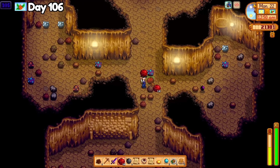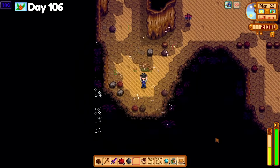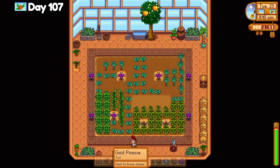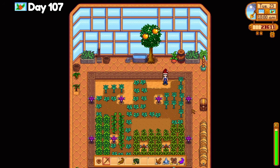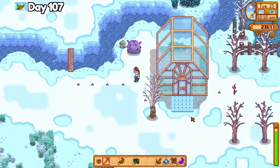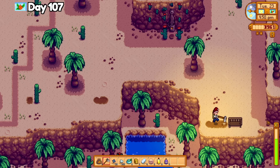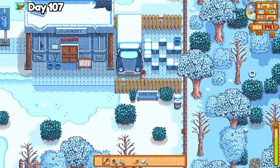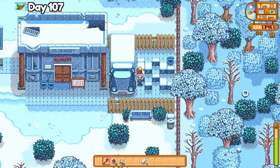Since my pickaxe is strong enough now, I finally break the meteorite next to the greenhouse that fell all the way back in summer for even more iridium that stacked under the furnace pile. I visit Sandy at the Oasis shop to purchase more starfruit seeds and grab the strange doll since I found the note for that a while back. A rabbit's foot next to the abandoned Jojo Mart got me the special charm, then Leah got a salad for her birthday because I wasn't willing to part with goat cheese or wine.